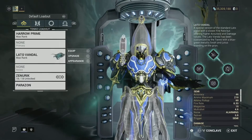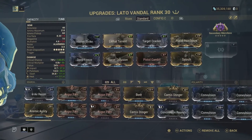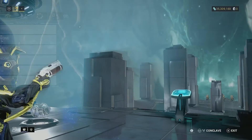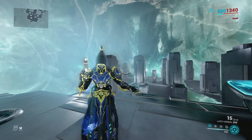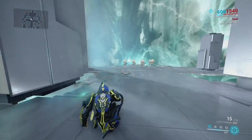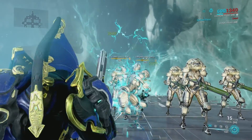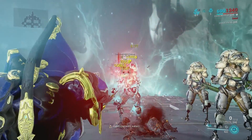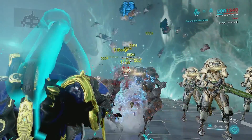Alright, we're going to test this Lato Vandal Incarnon in the simulacrum. I'll show the standard build first — go over the mods beforehand so you can apply them. We're testing against level 195 Corrupted Heavy Gunners. I'm using Harrow because none of his abilities actually affect the weapon's performance. In standard mode the weapon doesn't do too bad damage and has around 15 shots so you can really spam it. The accuracy choice actually helps with hitting the target's head to build up that Incarnon bar.